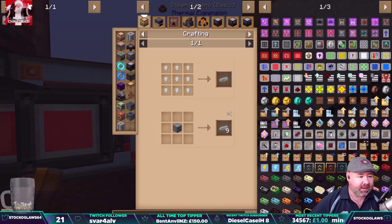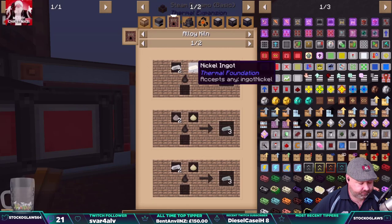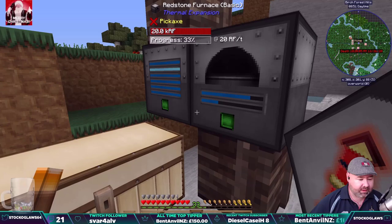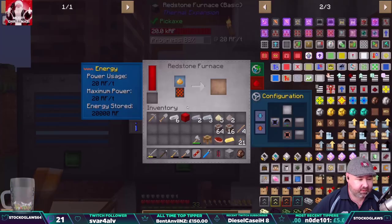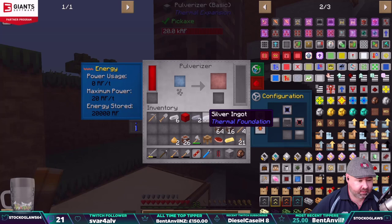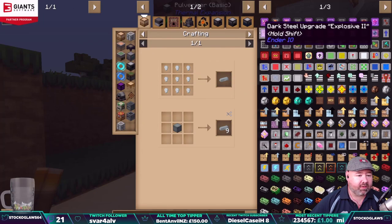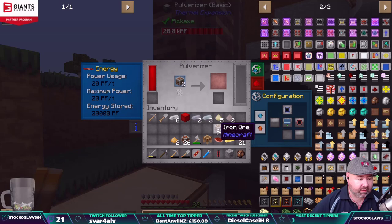Right, invar — how do we make invar again? Nickel and iron. So nickel dust and iron dust we can make invar, I believe. Oh, it's starting to get dark already. Let's disable that one and disable that one. Nickel — I've forgotten. Let's put that over here. Invar: nickel and iron. Only iron — yeah, okay.